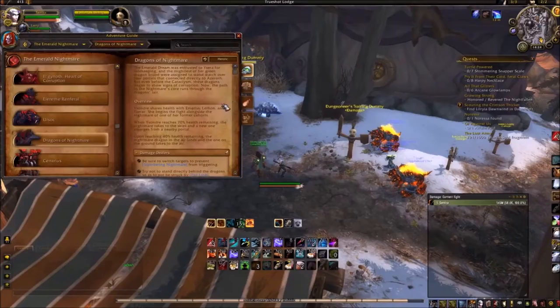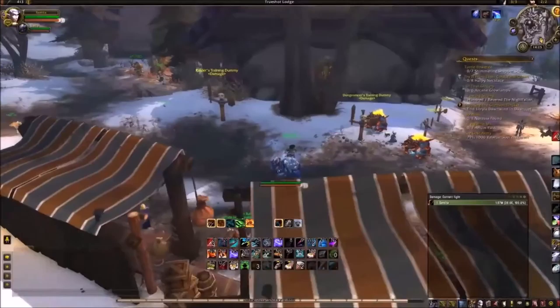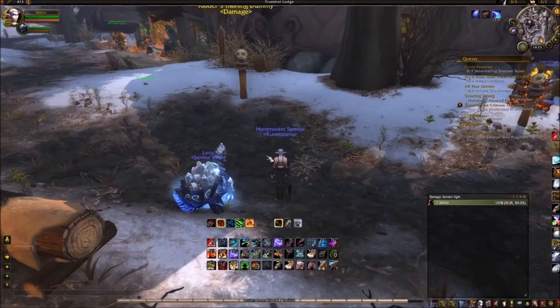Let's say on a boss fight such as Dragons of Nightmare in Emerald Nightmare — the tanks have to spread them apart. When they switch, your pet will go with the one that you were attacking, and it won't immediately be on the dragon that's right in front of you. So if you just do a Mongoose Bite, your pet will come straight back. Because otherwise it's going to be out of range for Flanking Strike, and that can really hinder your DPS.